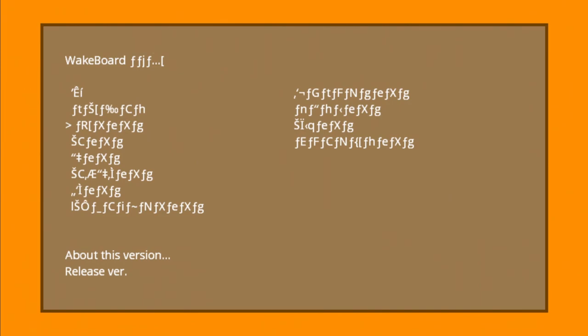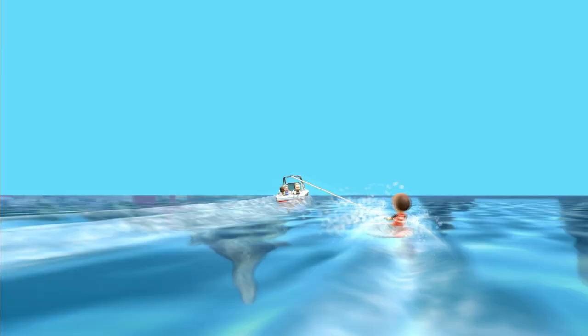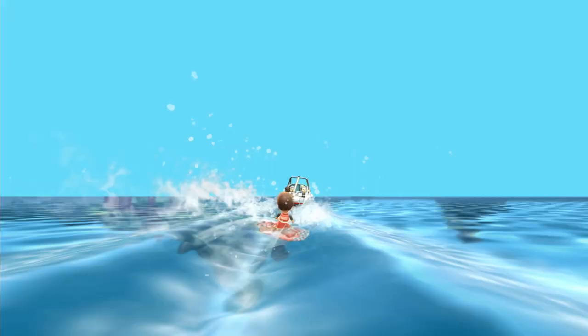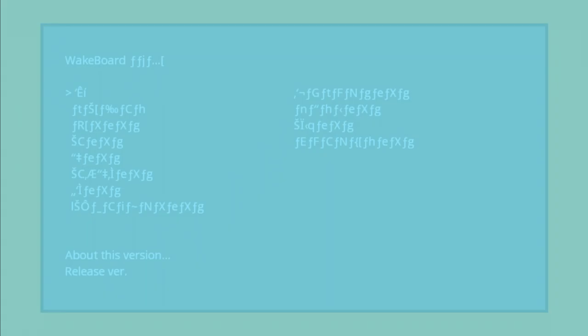Moving on to the wakeboarding menu: the first two options despite appearing different both just start the game as normal. But the third option loads up a normally unused test course. Basically all of the background objects including the entire island are removed, and the boat just drives around giving you the wakes to trick off as it normally does — a pretty straightforward test room but every test room is cool in my books. Next up is 'sea test,' which loaded a blank blue screen, though in the background you can actually hear the waves of the sea.